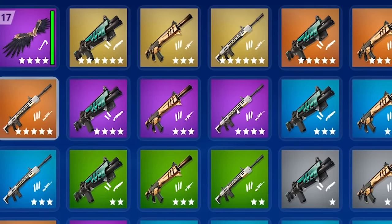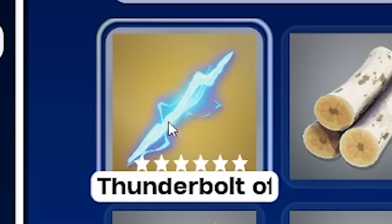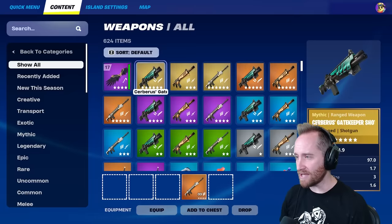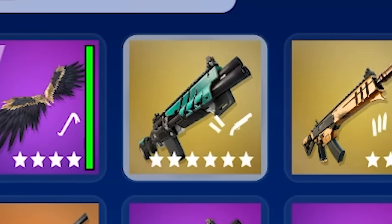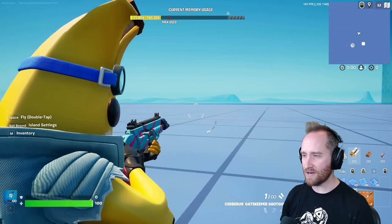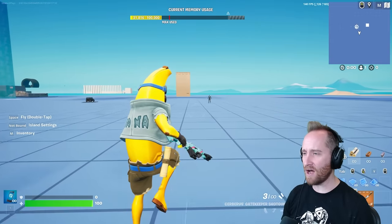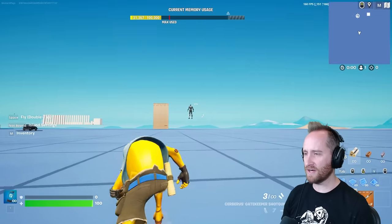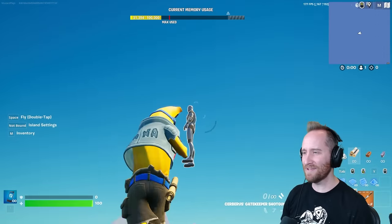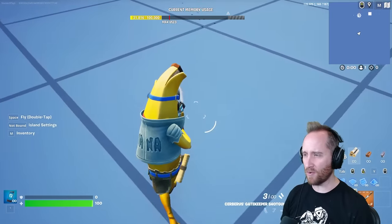First we got a bunch of the new season two weapons including the wings of Icarus and the thunderbolts of Zeus. But first let's check out these new guns. This is the Cerberus gatekeeper shotgun — the mythic version. It feels kind of like an auto shotgun and it's not doing damage to that invulnerable sentry, but I really like the feel. It reloads pretty quick.